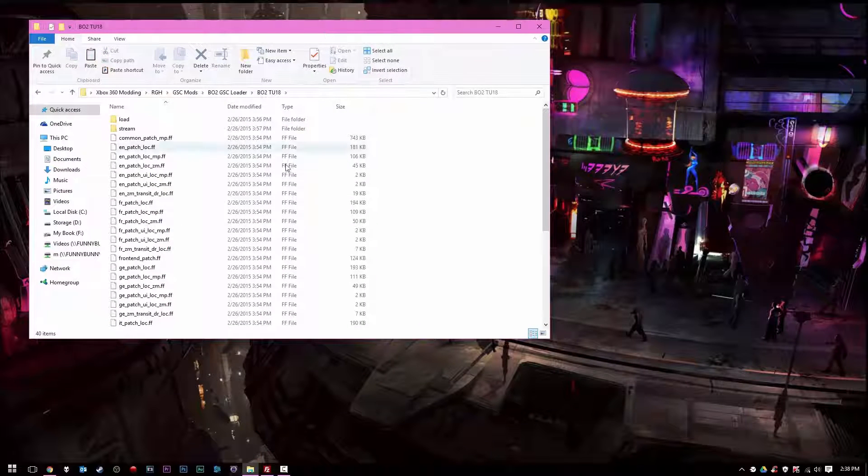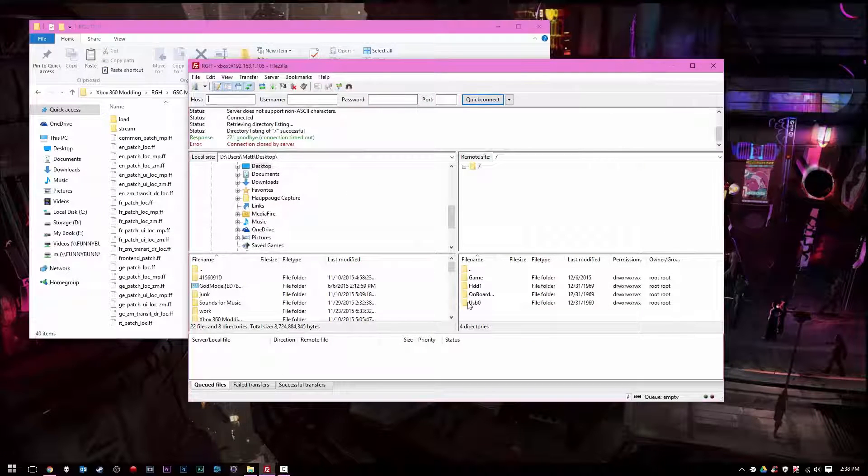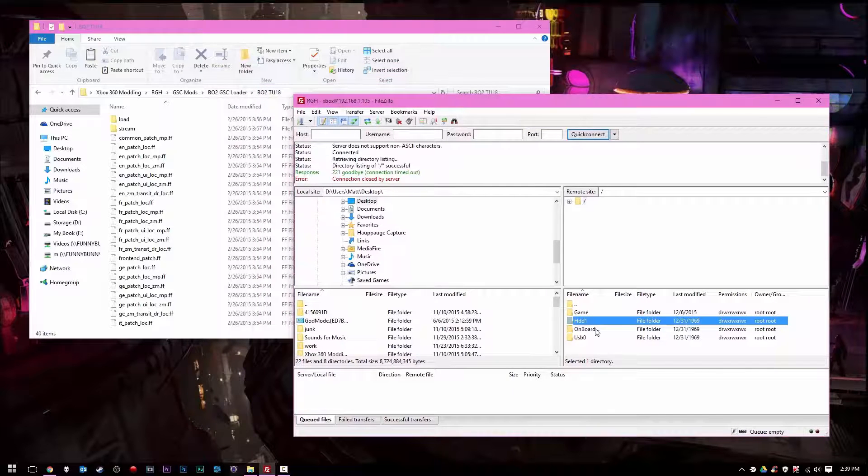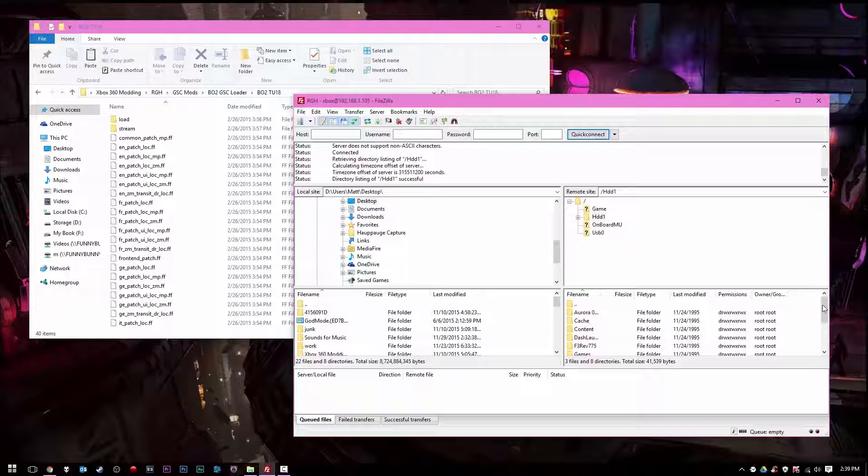So now that we have Title Update 18 here, we're going to load up FileZilla and FTP into our JTAG or Reset Glitch Hack Xbox 360. You can use a USB flash drive or Xbox 360 Neighborhood — it does not matter as long as you get these files in the correct location. You want to have your Black Ops 2 disc extracted onto your hard drive, in this case mine is under Games.